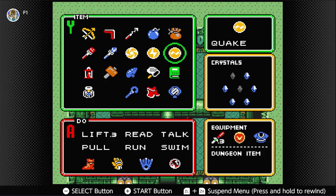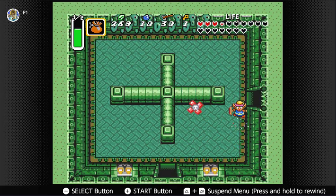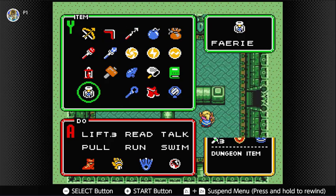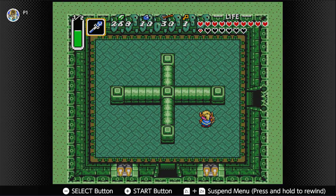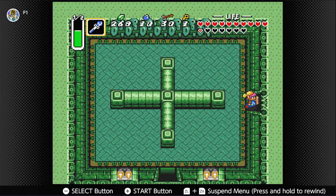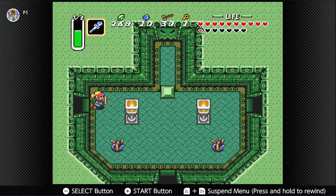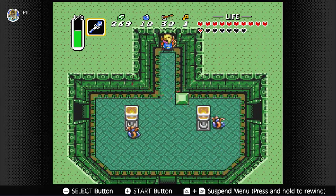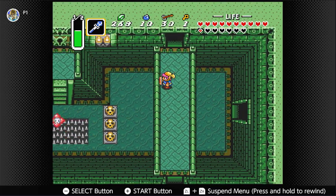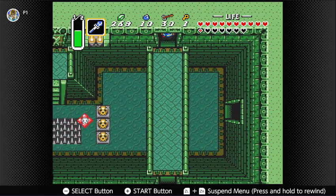Enemies are less of an issue for me — but all the traps, that is something I have to often worry about. That was fairly straightforward to get through here. I think this leads up to this area, which looks familiar. It borrows a design from the Eastern Palace. This leads up through here — I hope this is a map.